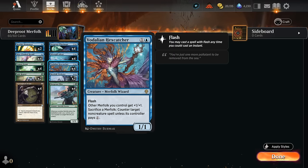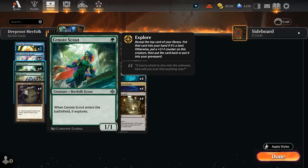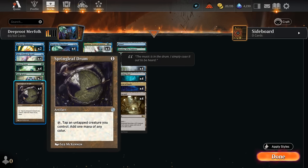We've got more Merfolk at one mana with a Scout, which lets us explore when it enters, potentially turning into a 2/2 or drawing a land. Having a lot of one-drops is also important if we're playing Springleaf Drum, since that allows us to play a one-mana Merfolk on turn one, and then turn two play the drum and immediately tap a creature for mana so we can still play a two-drop or multiple one-drops, getting us on the board quickly — which is important in a format as fast as Explorer.